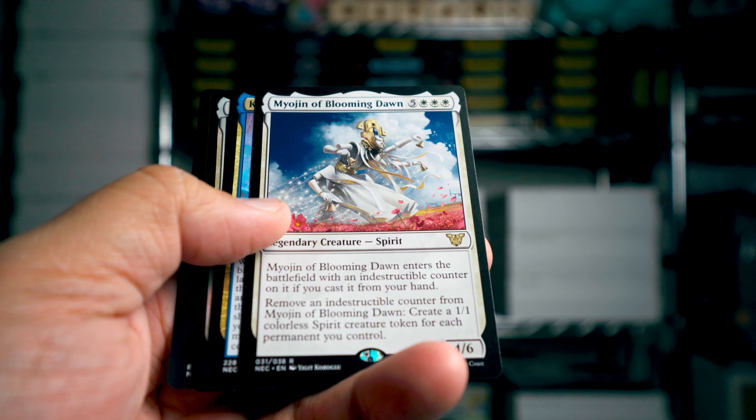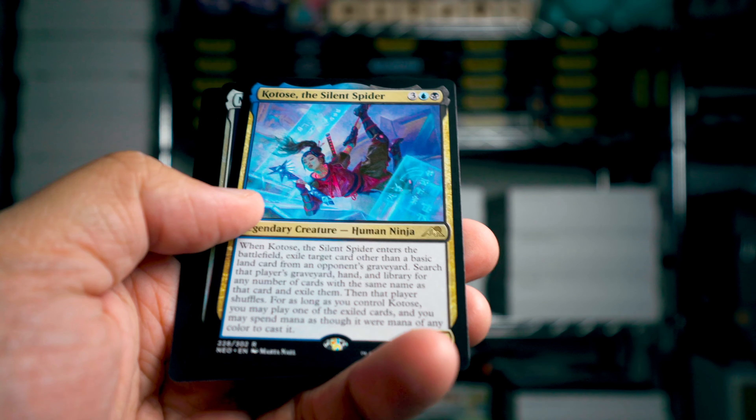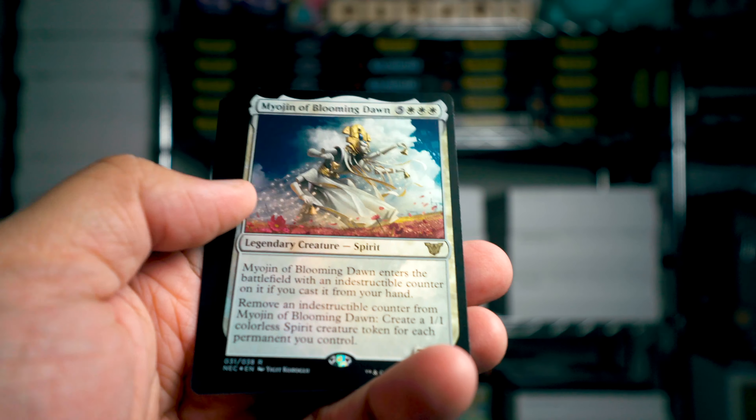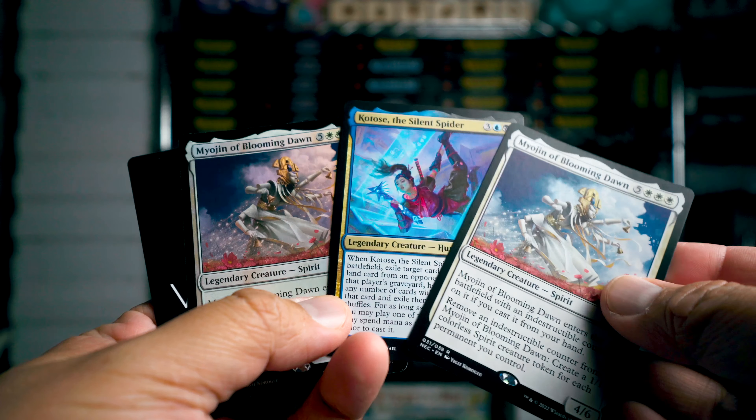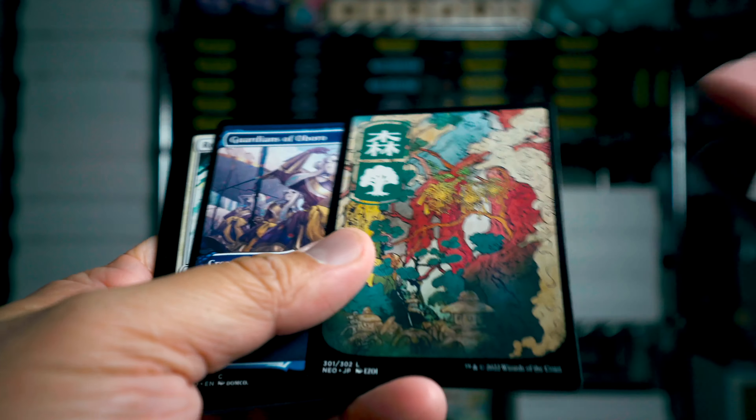We got Miojin Blooming Dawn and then Kitose — and Miojin Blooming Dawn! Oh my gosh, look at that pack — triple rare! It's always fun to get triple rare.